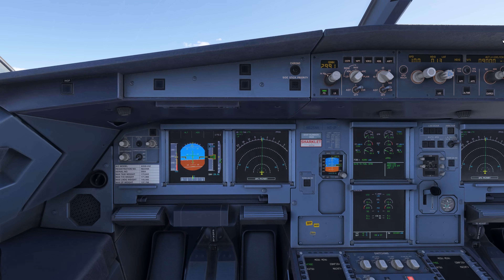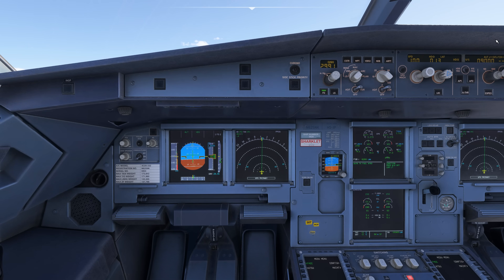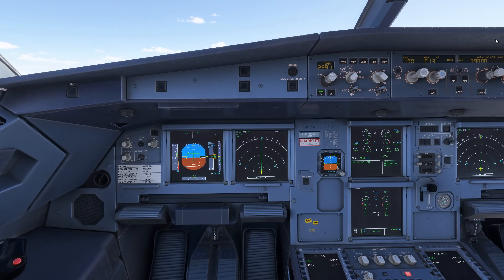I see a lot of people talking about Alpha Floor being a low speed protection — it's not. It's high angle of attack protection. When the airplane enters Alpha Floor, based on data from the FACs — the flight augmentation computers — you're going to get 'A.FLOOR' on the FMAs in the upper left corner. That's the flight mode annunciator. I'm going to show you two real life examples where pilots have gotten themselves into Alpha Floor out on the line.